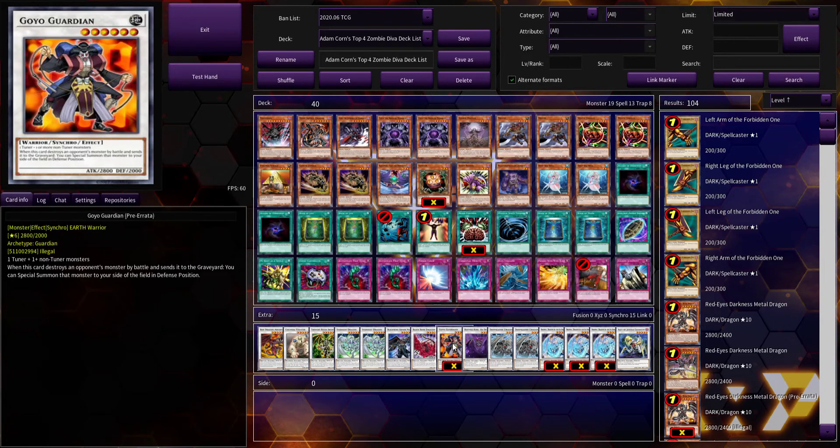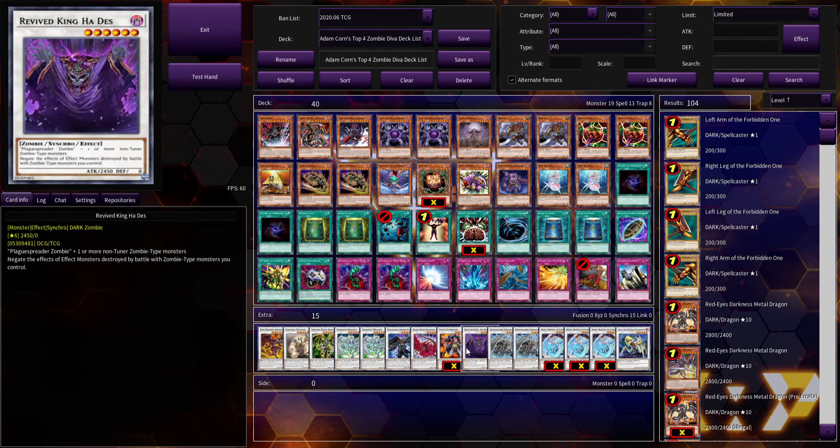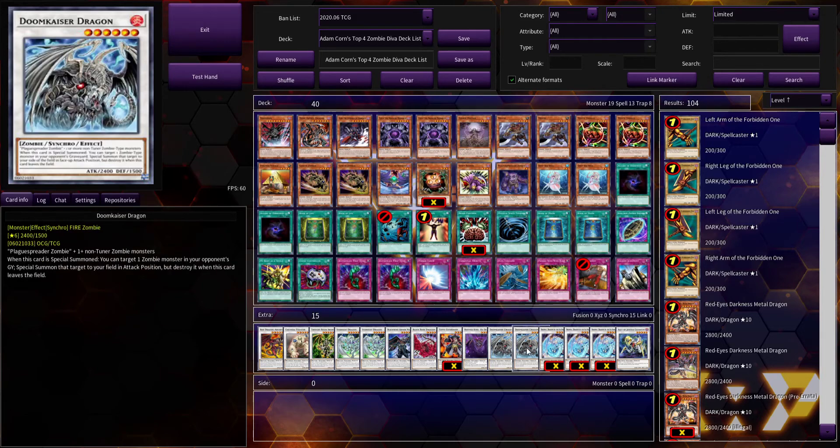Revived King Ha Des negates the effects of monsters destroyed by battle by your zombie-type monsters — good for negating Sangan, especially if your opponent forgot about your Plaguespreader Zombie. Doom Kaiser Dragon takes a zombie from your opponent's graveyard, special summons it, then destroys it — really good if your opponent wasn't using Plaguespreader, and also useful against casual decks running Zombie World since you could take any monster from their graveyard and synchro summon with it.